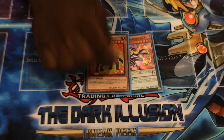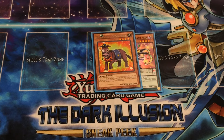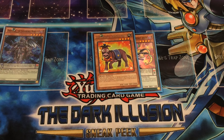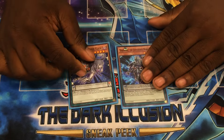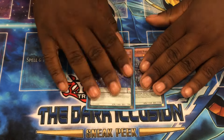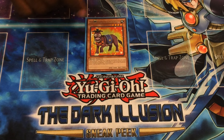Second Donkey is so good, especially in this version, because of the extra searches. There are times where you can open really awkward hands — like you open this and Silver Claw — and you can't really do anything with that hand. But the simple fact that you drew Second Donkey means you can unbrick that hand.